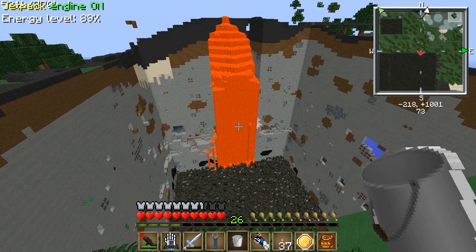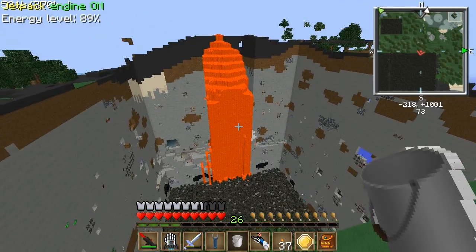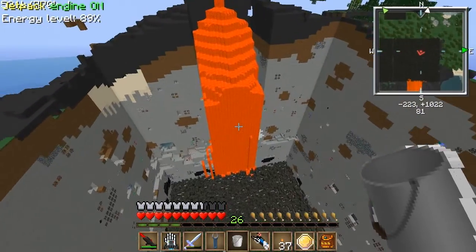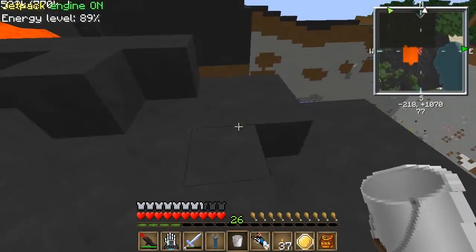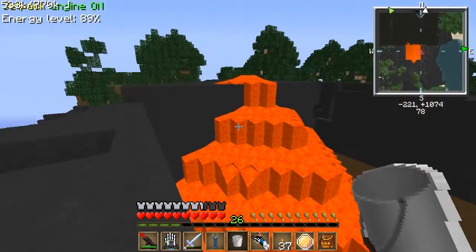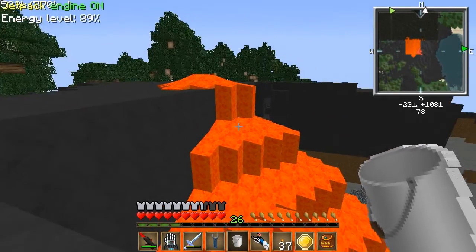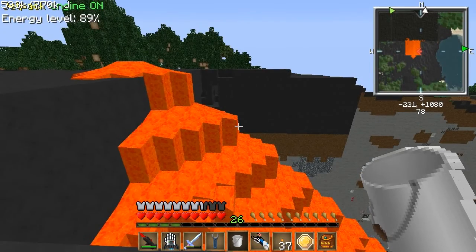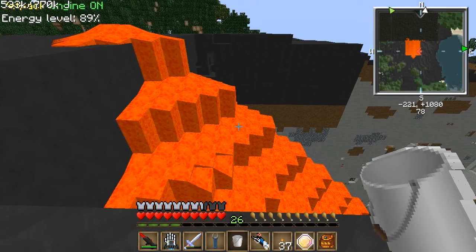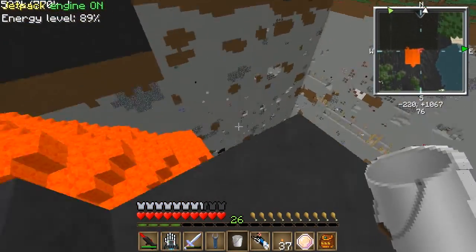Hello guys. My poor turtle - it's somewhere in there. I told it to excavate a 20 by 20 area all the way down, and I didn't think about the lava, how the lava would behave. It broke into the lava pillar, and then the lava would spread like five blocks. Every time the turtle would dig down to the next level, it would spread five more blocks, all the way down until it covered the whole thing.